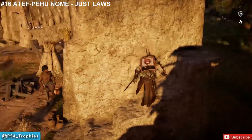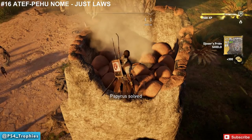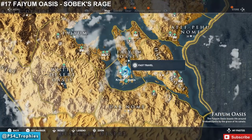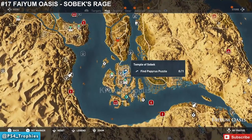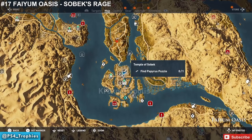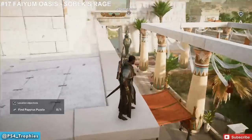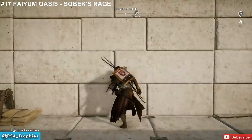You have to go up inside the clay smoker. I recommend you don't try to burn yourself finding out if it's dangerous. Back in Faiyum Oasis, we're down in Krokodilopolis — you have to climb up to the second level of a temple and climb through a window in order to get to this one.